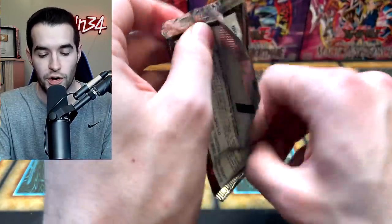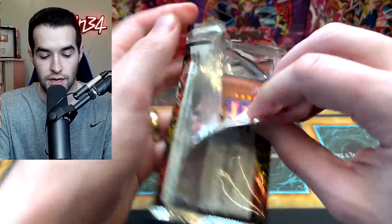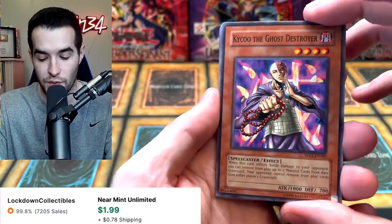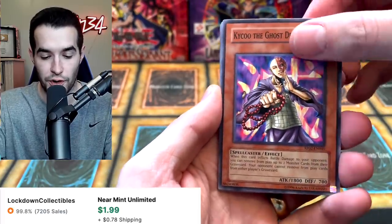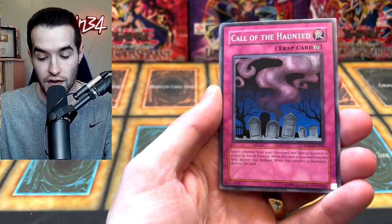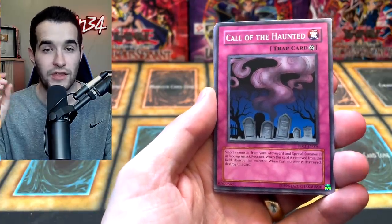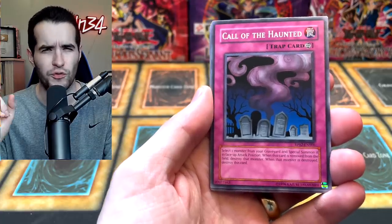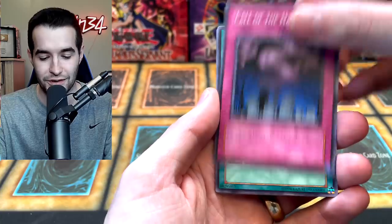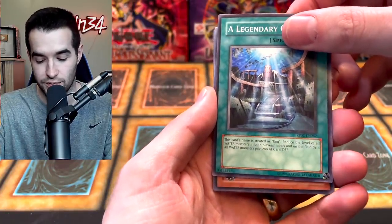We don't want to have like a two-minute video, so I wanted to throw in some Ghost Rare packs. Here we go — first pack of Retro Pack 2. We have Kaiku the Ghost Destroyer, Gravity Bind, Call of the Haunted. We have pulled three secret rares — we've pulled Blue-Eyes Shining Dragon, pulled Archfiend of Gilford, and then the Green Baboon unlimited with Ryan's style, which was pretty awesome.